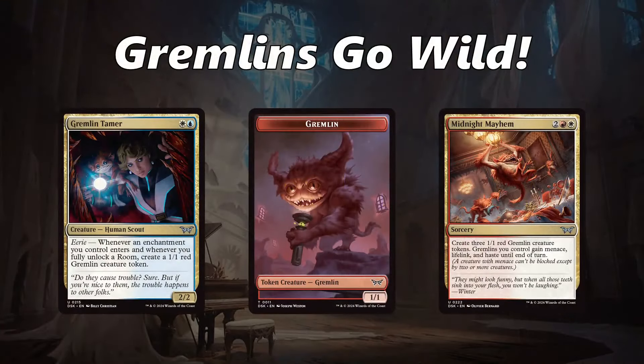The first headline is Gremlins Go Wild. Gremlin Tamer in Blue-White and Midnight Mayhem in Red-White are two of the best uncommons in the set, and feature in two of the best archetypes — Blue-White and Red-White. These cards are fantastic, they build huge board states, and the Gremlins are definitely things to keep in mind. More specifically, you want to keep an eye out for Blue-White and Red-White.